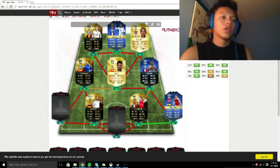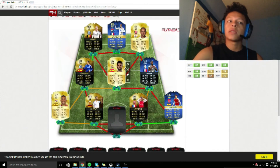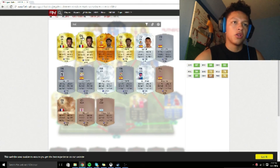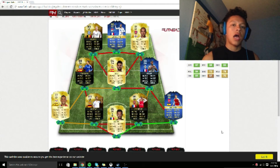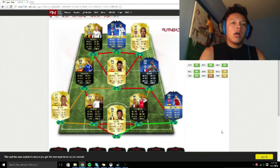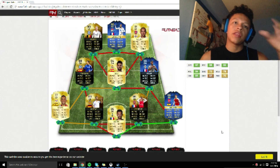For my left back, most options were taken, so I chose Nacho because he has 90 pace — you need pace on your fullbacks. For my last pick, I somehow got Lloris, the 85-rated keeper. Interestingly, the very last pick of the whole draft was Lam, an 87-rated player — I don't know how he lasted that long.